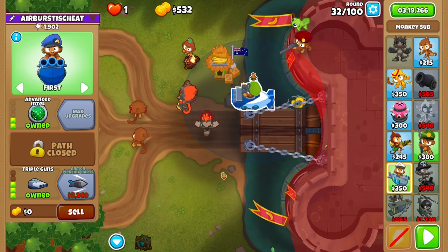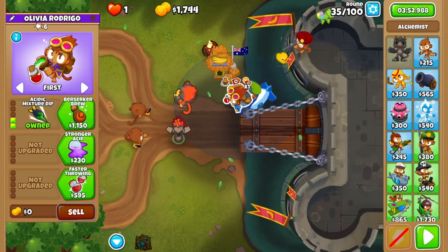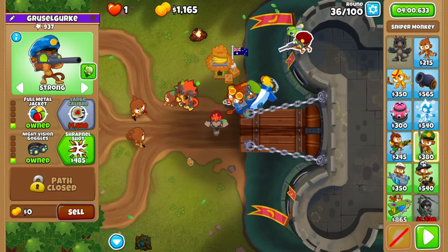Stop before round 30 where you'll purchase your village in range of your sub, getting both discount upgrades. At round 32 upgrade yourself to triple guns, and then start working your way up to berserker brew alchemist, fully afforded by round 36. Before round 37, upgrade your sniper once again to night vision.